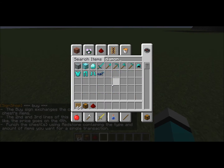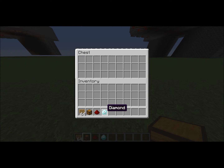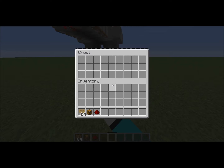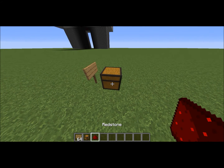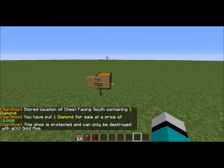Now what you're just going to need is one of the items. You're just going to need one. Since you're only going to be selling one diamond, only put one in that slot. If you're going to be selling 64 then put 64, 16 if you're going to be selling 16, and so on. So I'm going to right-click this to store the location, and then I right-click the sign, and as you see it says you have put one diamond for sale.